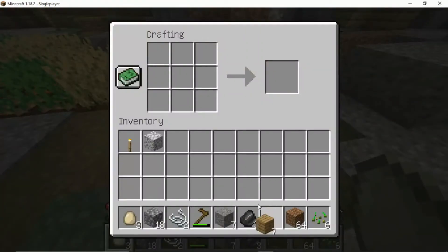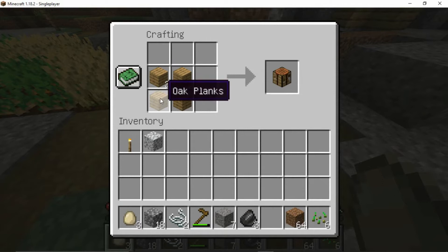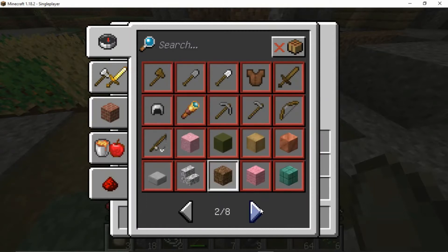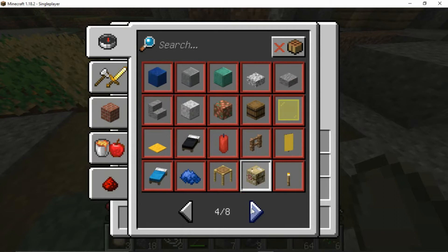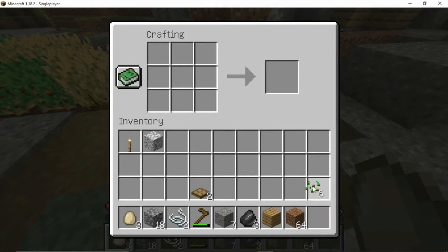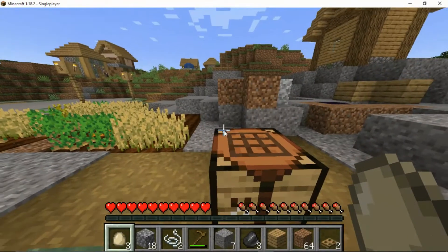This is not the only way to make a secret base — there are other ways — but this is one. So first you want to make a trapdoor. I don't even know how to make one. Okay, so you want to make a trapdoor. This is how you make one, and you only need two trapdoors to do this.